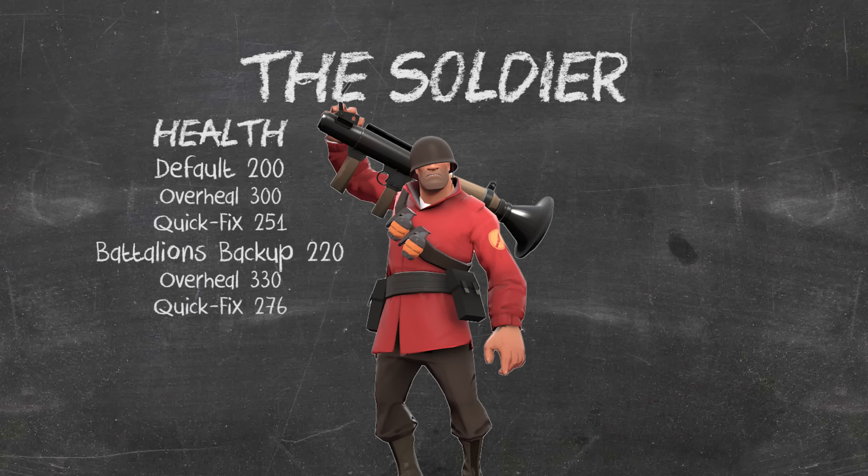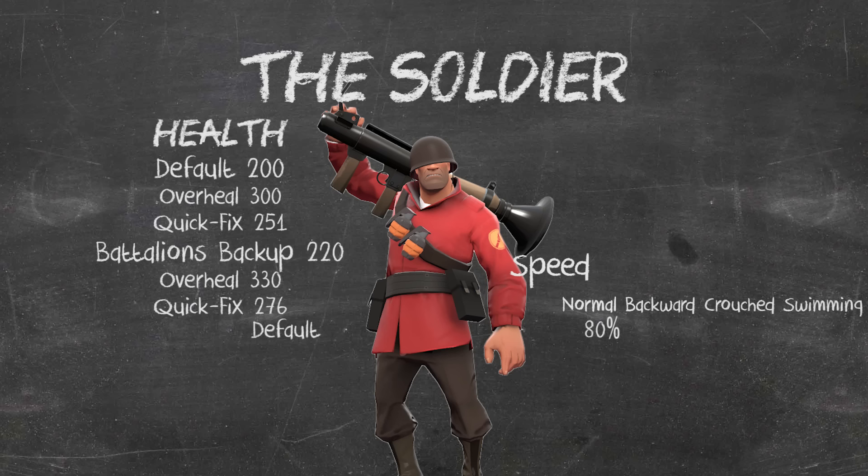The Soldier's tradeoff for his high health pool is his lack of base speed, moving only 3% faster than the Heavy. He has a base speed of 80%, or 240 hammer units per second, about 10.2 miles per hour. We'll use percents here — 100% is the speed Pyros, Engineers, and Snipers move at. Moving backwards he moves at 72%, crouched at 27%, and swimming at 64%.